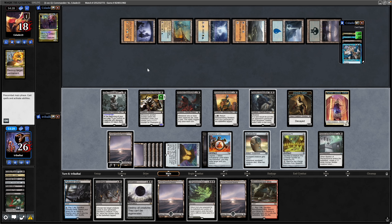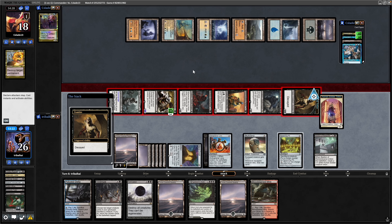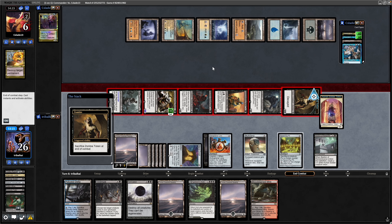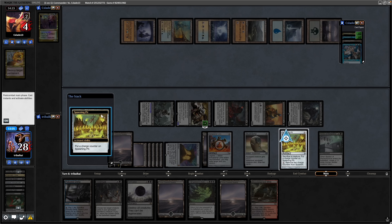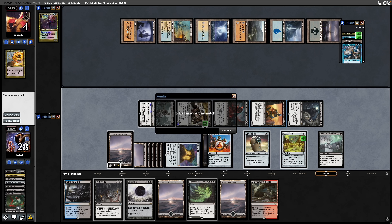Now we'll turn in sideways at our opponent and see how much damage we can do. We could have put the Skull Clamp onto the Zombie Token to put an extra point of damage through and have it draw us cards when it dies. But with a sack outlet we're not too worried. Our opponent goes down to 5, and here's where the Sack Outlet comes in handy — sacrifice a token, drains our opponent down to 4. We just do this with all of our creatures until our opponent scoops or goes down to 0 life.